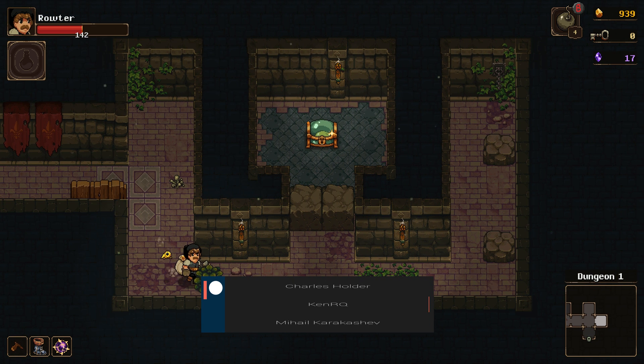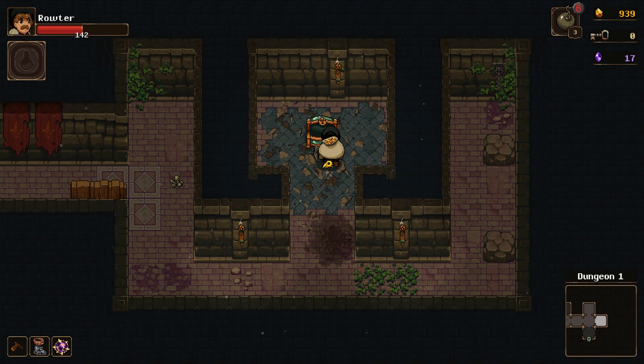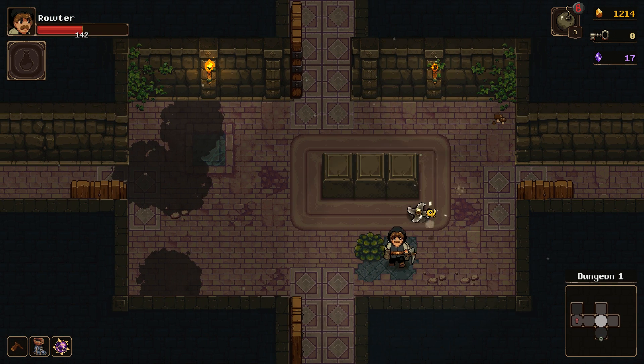What do we got here? Chest. I got plenty of bombs, so let's blow that up. Gold! Lots of gold. Nice. Is this all I needed to do? Sudden progress.